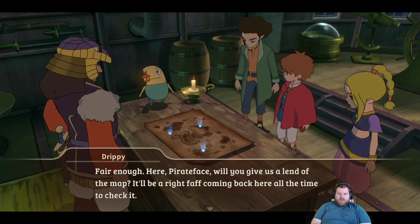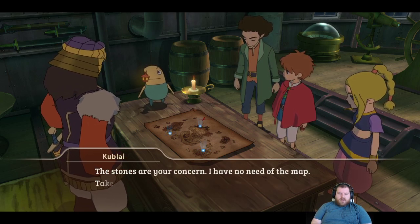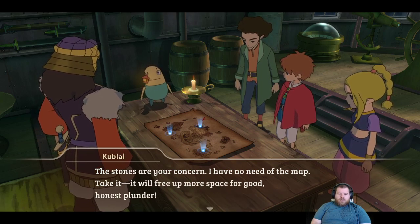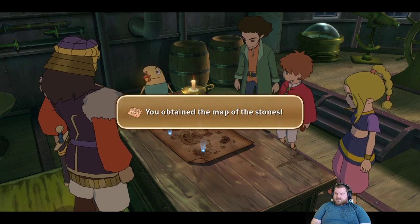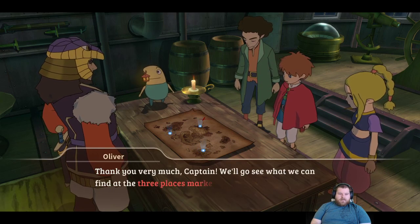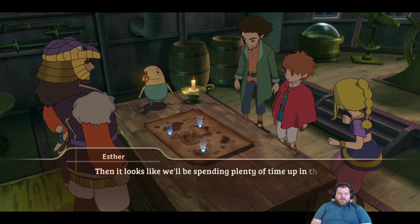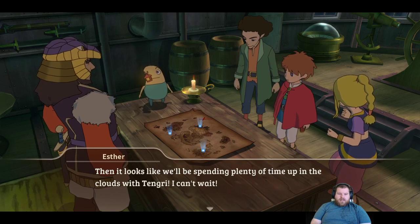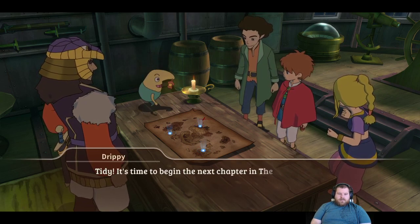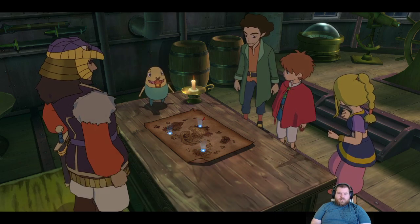The pirate gives us a land to the map — it'll be a faff coming back to check it all the time. He has no need of the map; it'll free up more space for honest plunder. We'll go see what we can find in the three places marked on the map. It looks like we'll be spending plenty of time up in the clouds with Tengri. It's time to begin the next chapter — the search for the magic stones.